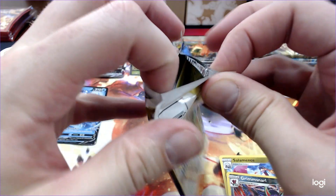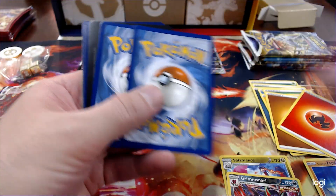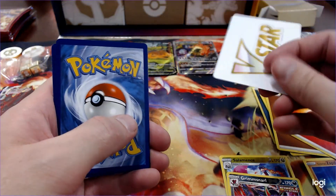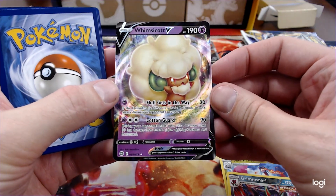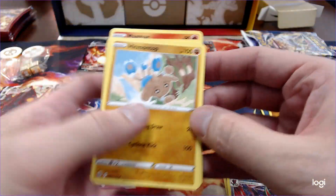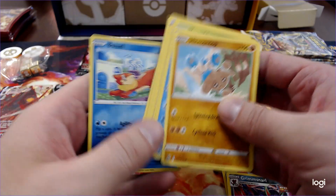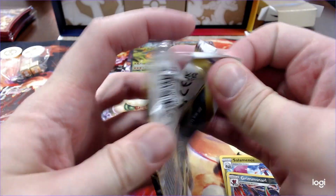I did pull that guy. Oh, look at that — Caroblast. I always get tricked. I always think maybe, since they put the V-Star in. Whimskit. Cool. Psychic is my favorite type — I love Psychic Pokemon, so I always like pulling a good Psychic. Brilliant Stars. Maybe I'll pull an Arceus from this one. That'd be pretty epic.